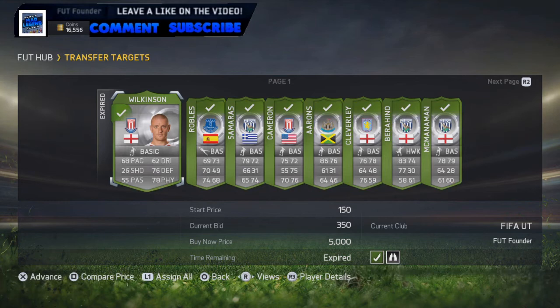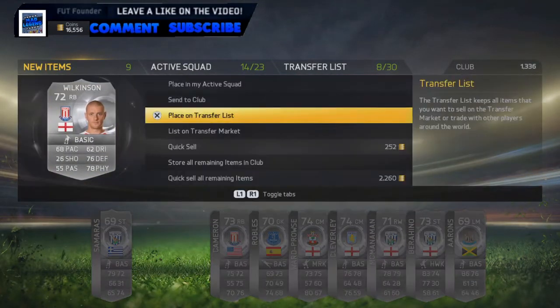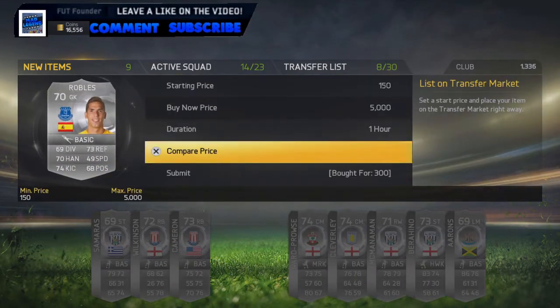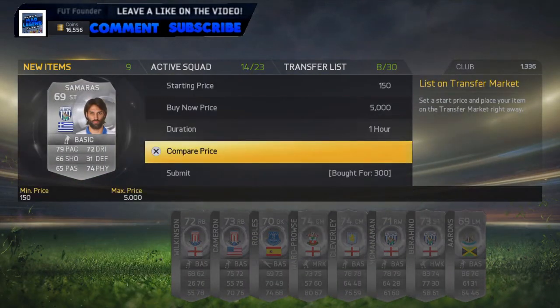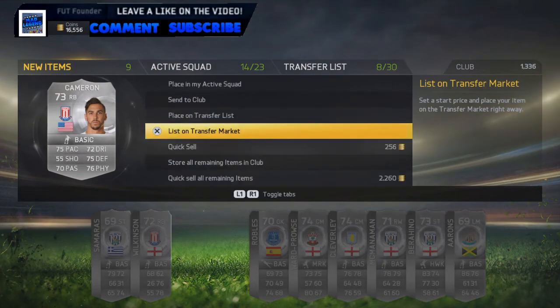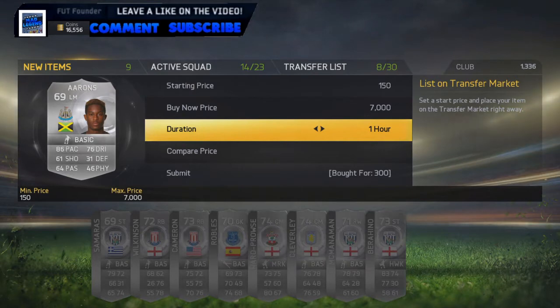As you guys can see here on the screen, we've got absolutely tonnes of deals for silver players in the BPL. First one is a Wilkinson, we got for very cheap — 350 coins — we can put him on the market for 900 coins. Next we've got a Robles who we got for 300 coins, we can sell for 500 coins. We've got a Samaras who goes for 300 coins and I can sell him for 750 coins. Next we've got a Cameron right back, we got for 350 coins, we'll sell for 800 coins. We've also got an Aaron here, got for 300 coins, we'll sell him on for 550 coins.